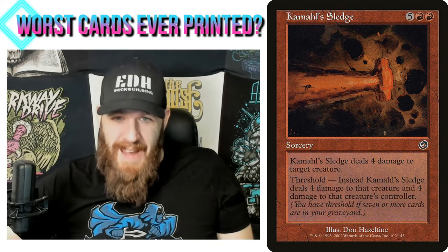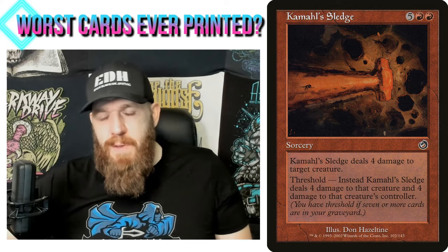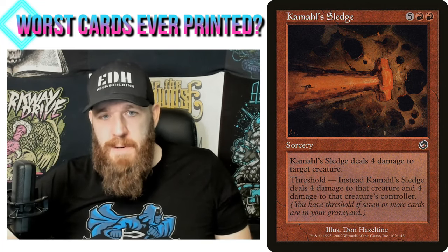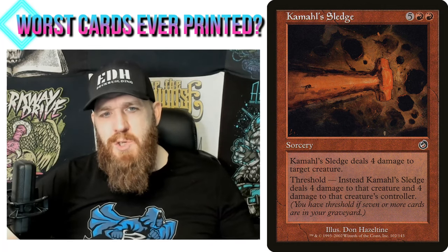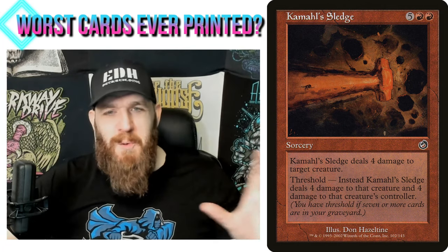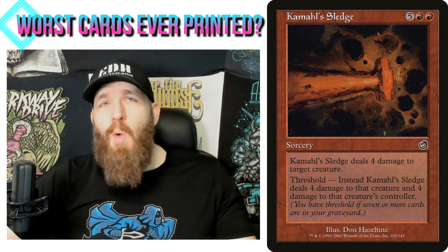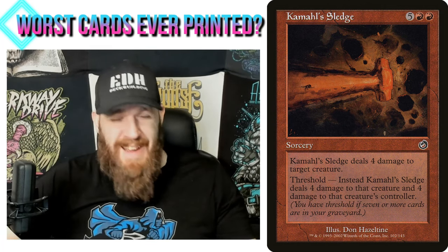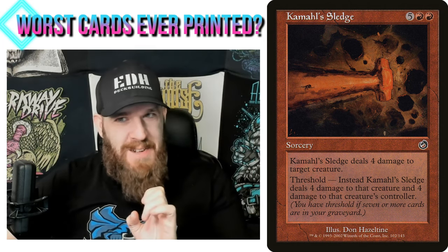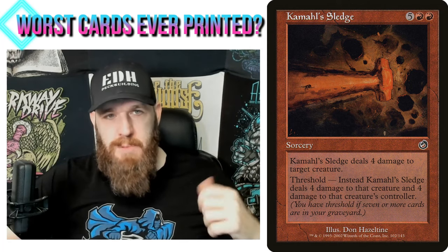It has threshold — instead, Kamahl's Sledge deals four damage to that creature and four damage to its controller. Even if the threshold part wasn't there, it would still be one of the worst cards ever printed. This might have been a situation where they introduced threshold as a new mechanic and played it safe, but seven mana at sorcery speed to deal four damage to a creature is so bad. It's horrendous.